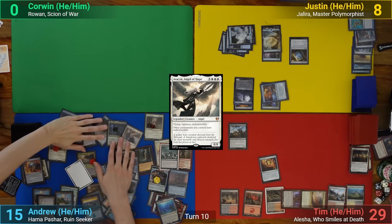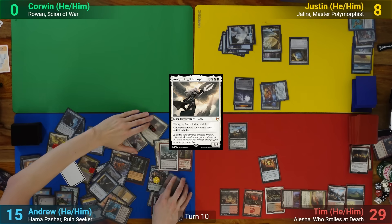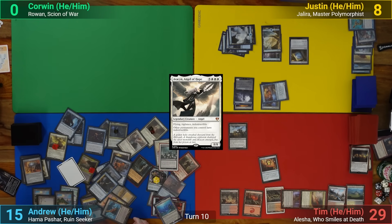I draw, and with a massive board of indestructible creatures that also have protection from creatures, I'm able to swing out and kill both Justin and Tim to win the game.